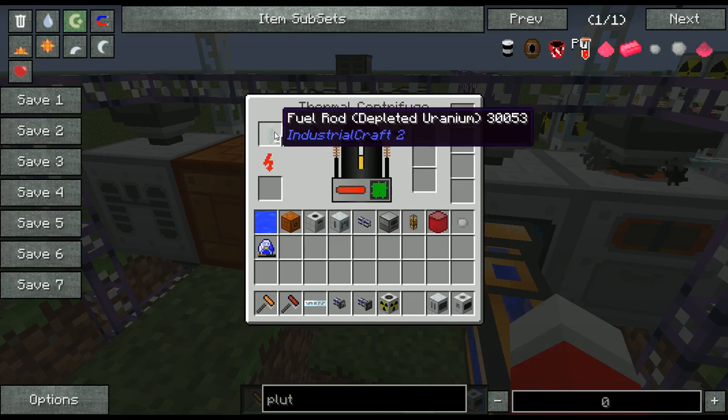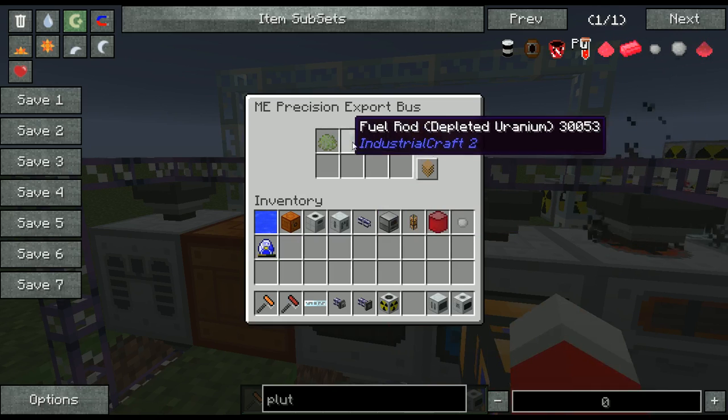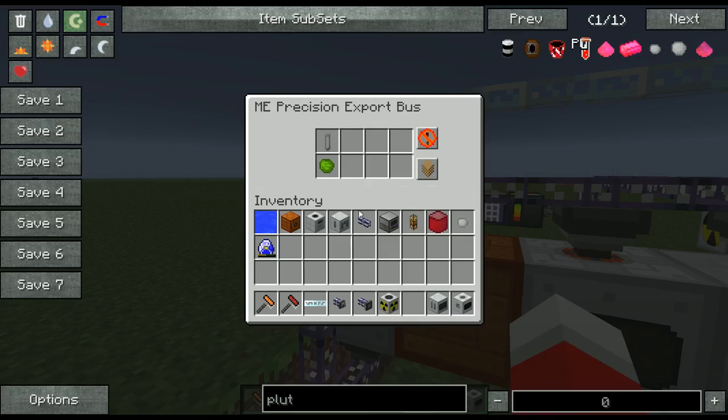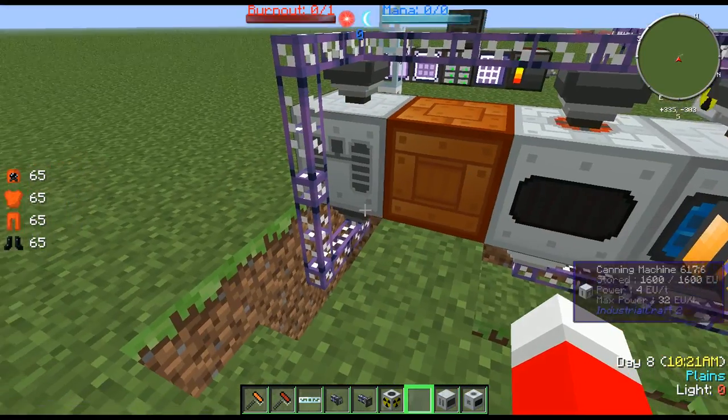The purified crushed uranium is pulled into here. Currently we have fuel rods and depleted fuel rods being produced. I'll explain what those are for in a bit, but it'll pull both of those in. And then we have the automatic canning machine, which will pull enriched uranium and an empty fuel rod in, and that'll can it so it can be used in the nuclear reactor.